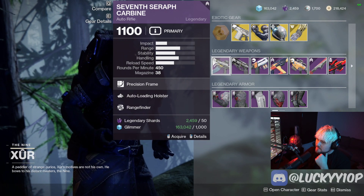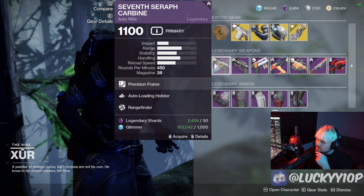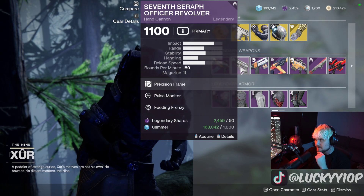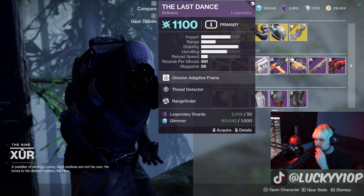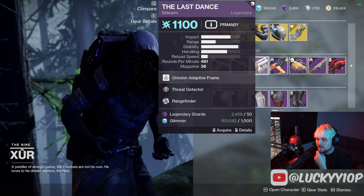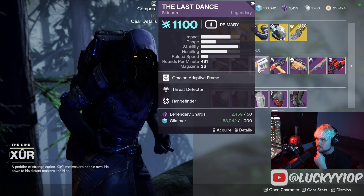We got a Seven-Star Carbine, a 450 RPM auto rifle — these aren't the best in PvP right now. This roll isn't the worst ever though; Rangefinder is probably decent on it. Then the Seven Serif Revolver — you pretty much only want to use this if you get Payload on it. I got Rangefinder and Last Dance, which is actually probably pretty good.